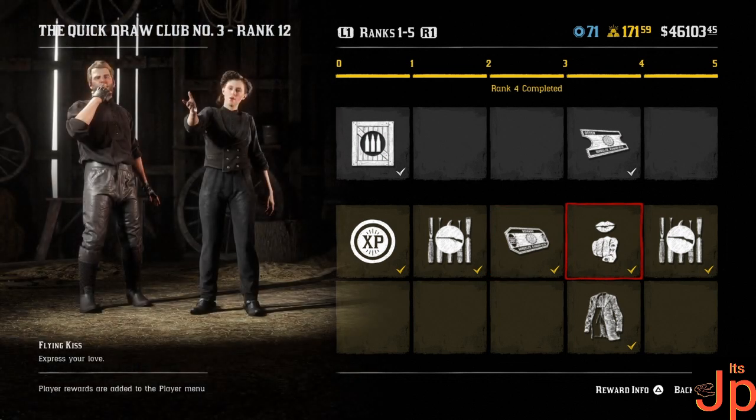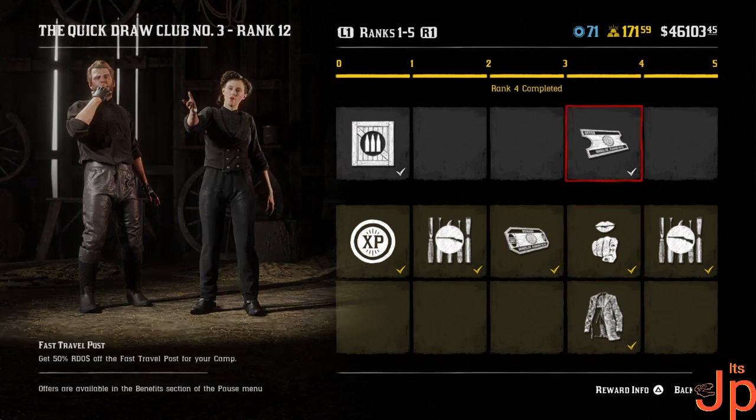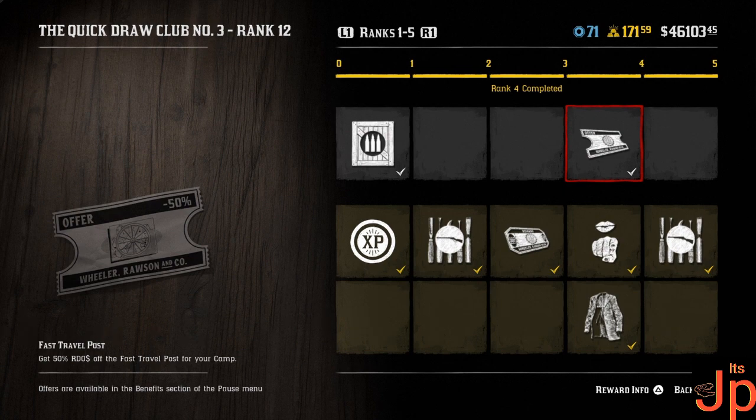Next up, Flying Kisses — an emote! If my girlfriend ever wants to play Red Dead with me again, that's the emote I'll be using. Then we've got one free fast travel and 50% off — fair enough.